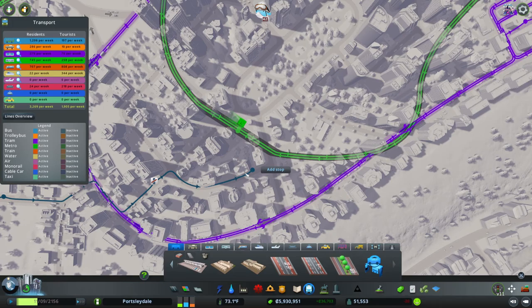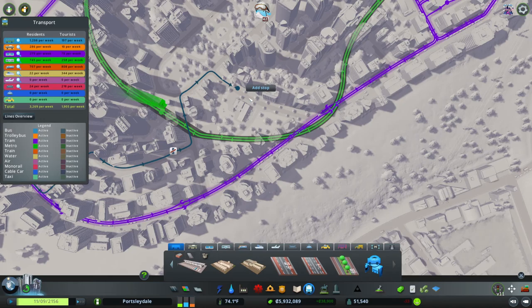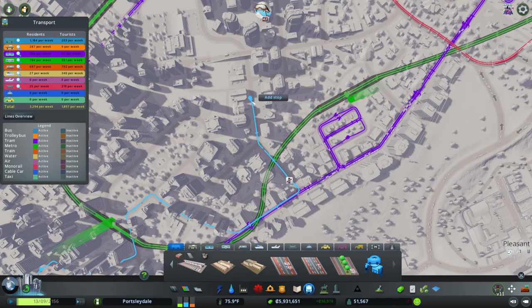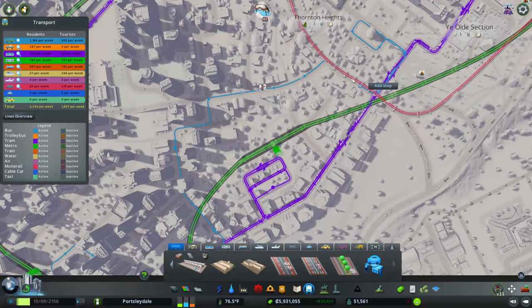That would be a palaver. So this is basically going to skirt around and drop people off near to where they need to go. I wonder if it's better to have two buses — one that does the north side, one that does the south side. Alright, let's just put it in, and then we're going to have a public transport review.